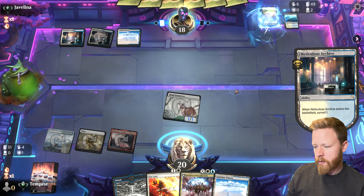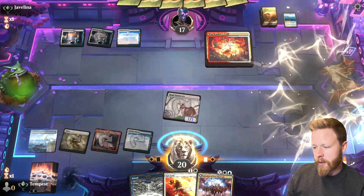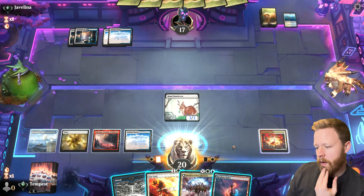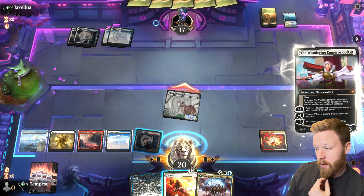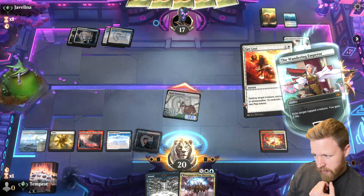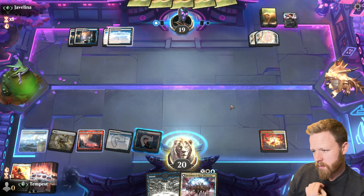Does he have another counterspell? Let's try it a different way and see if we can trick them. Never mind. So the issue is — are we looking at a future Sunfall? I'm going to wait because I want an Invasion post-Sunfall. Wandering Emperor — yeah, it probably just exiles my Bunnycorn. Let's kill this now. Opponent reads my manland and passes.